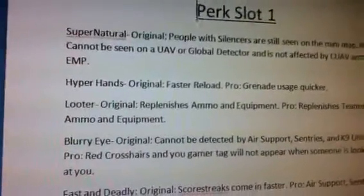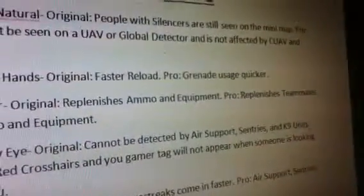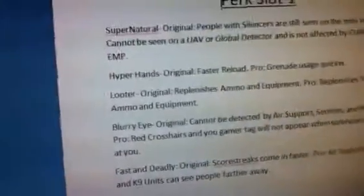Looter is the next one. Original: replenishes ammo and equipment — which is pretty much Scavenger. And then the pro is a little bit more helpful in my opinion: it replenishes teammates' ammo and equipment. So when you get a scavenger pack, your teammates also get the scavenger pack with it. I thought that was pretty cool.